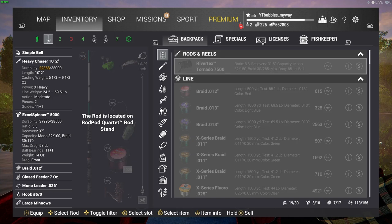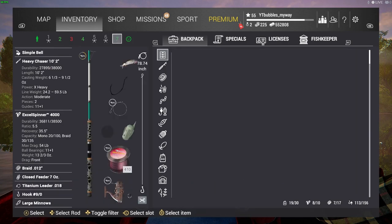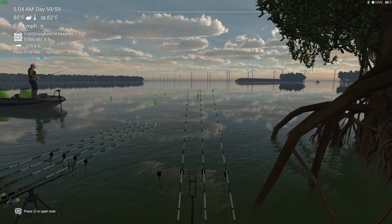Subscribe if you're new and turn on notifications — anytime there are updates on Fishing Planet we're going to download, install, and push them out to you as fast as we can. This is the best bait rod setup. You can also use the heavy chaser rods with different reels — the 4000 works but the 5000 seems to work best. Always use mono leaders if you're going for tarpon.